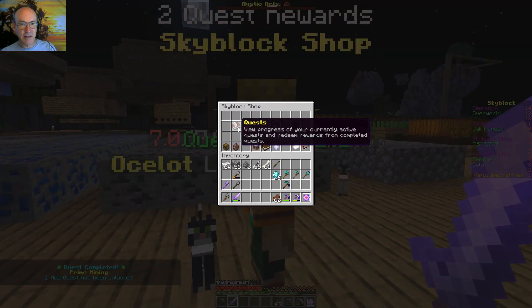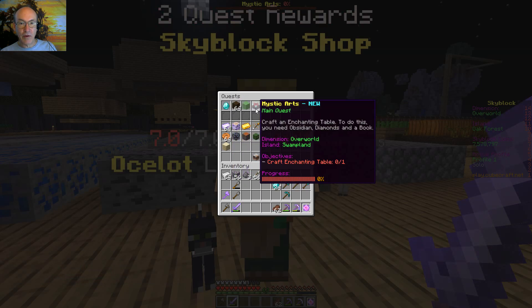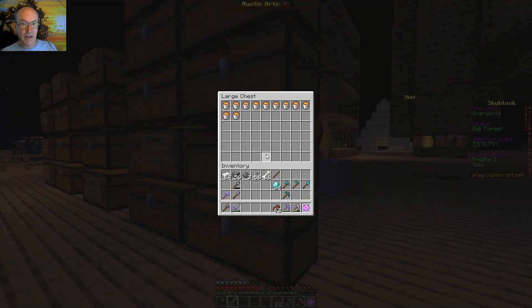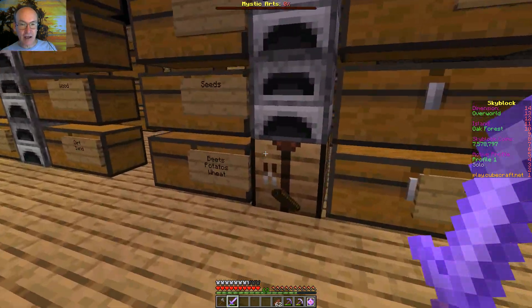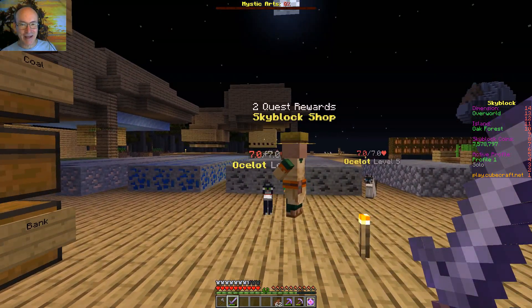We do have one new quest there. Craft an enchanting table — to do this you need obsidian, a diamond, and a book. I do have a whole bunch of lava stored up here so we can do that and I'll get to work on that. I think I almost remember how to make an enchanting table, but I'll probably have to look it up again.